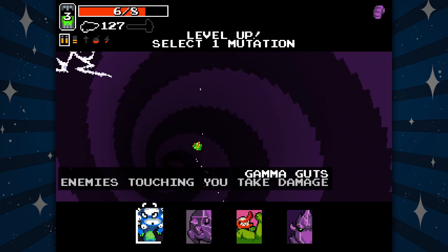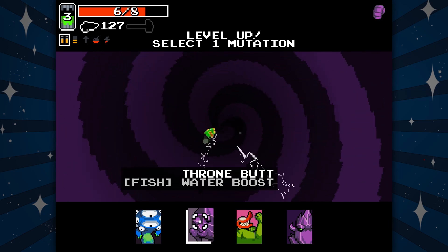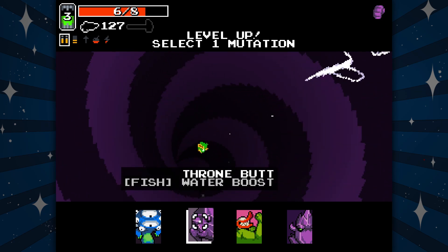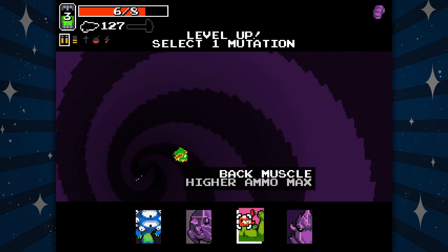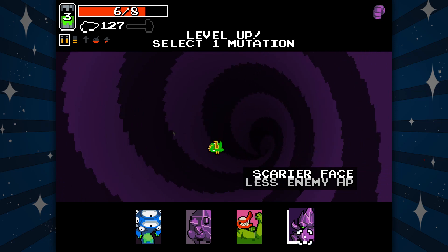What is energy — is it my level-up stuff? Touching throne — I keep hearing about this one. What the heck is water boost? Back muscle, higher ammo max, scarier face, less enemy HP.